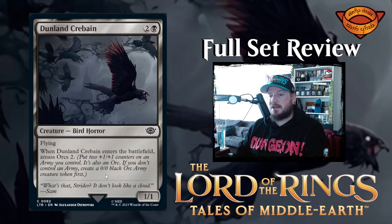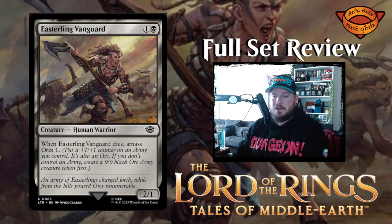Next up we have Dunland Crebain — two and a black for a one-one bird horror creature with flying. Whenever Dunland Crebain enters the battlefield, amass orcs two. That's pretty decent if you've got horror synergies or amass synergies. It is only a one-one for three, but I think you care more about the triggers. Next up we have Easterling Vanguard — one and a black for a two-one human warrior creature. When Easterling Vanguard dies, amass orcs one. Pretty cool.